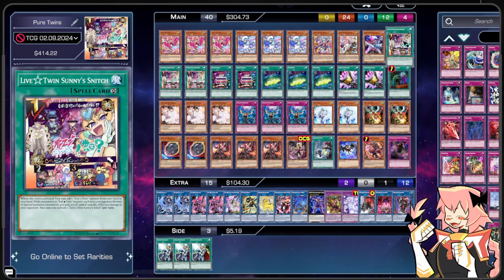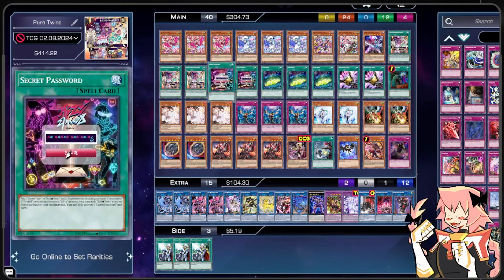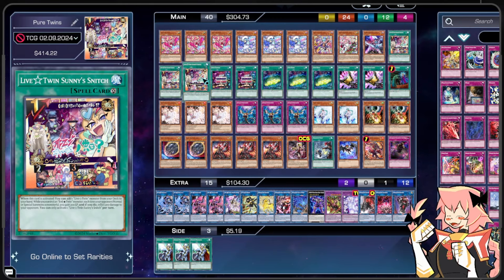We're on triple copies of Live Twin Sunny Snitch. When activated, add a Live Twin monster from your deck to your hand. While you control an Evil Twin monster, each time your opponent normal or special summons a monster, you gain 200 life points and inflict 200 damage to your opponent — so each summon they're losing the 400 difference. This card wins us games in time; it has a really good matchup into that.